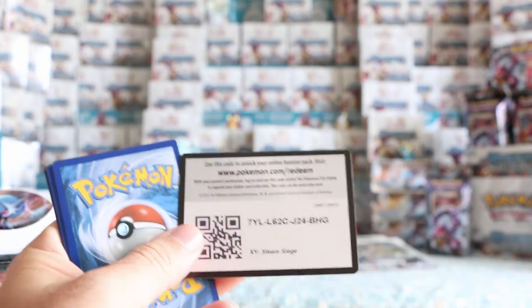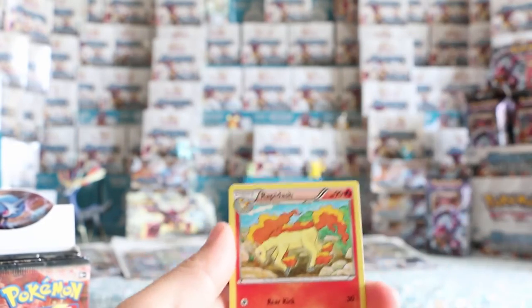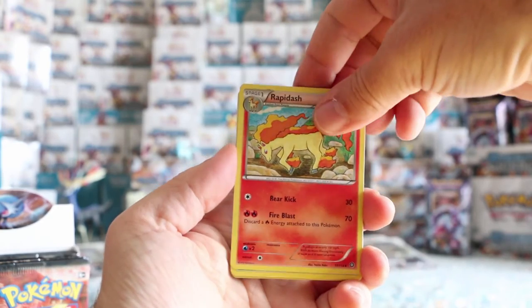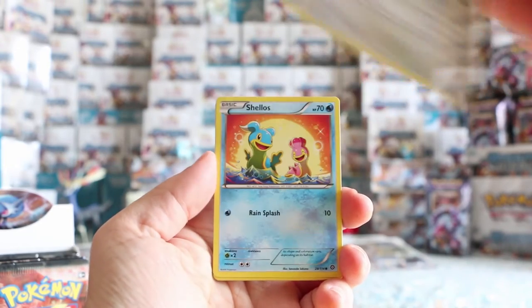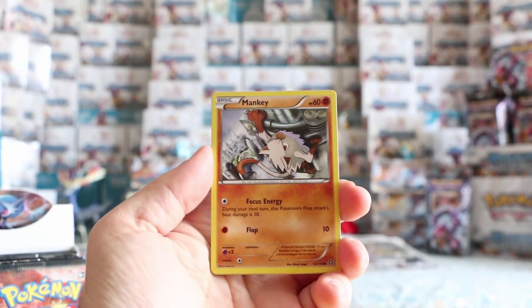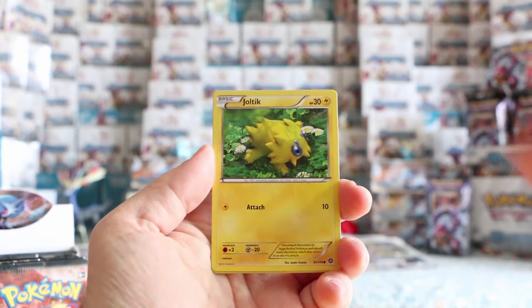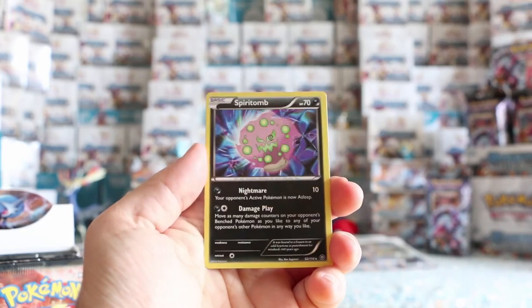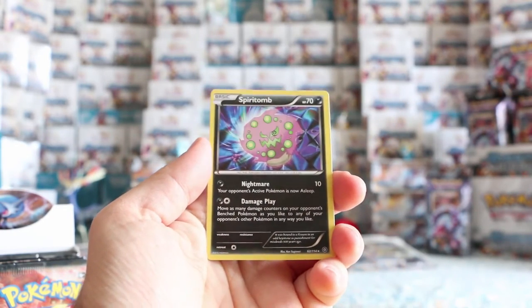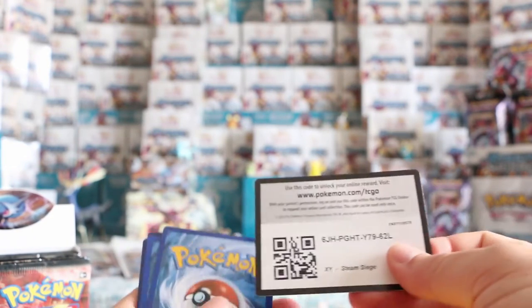Another code for whoever wants. So we have Rapidash, Nuzleaf, Bravery, Shellos, Minkey, Fungus, Bergmite, Joltik. Our reverse is a reverse Rufflet, and our rare is a Spiritomb — just a regular rare. That's a third straight non-holo rare, so we're not on the best of luck to start. We did get the Xerneas Break, which is nice.